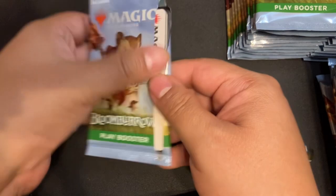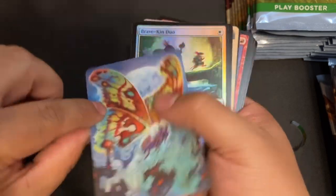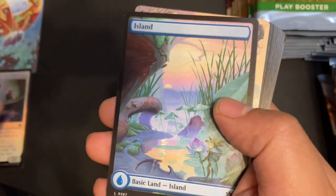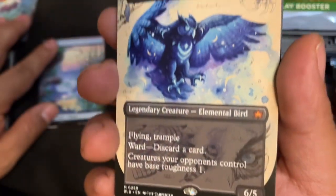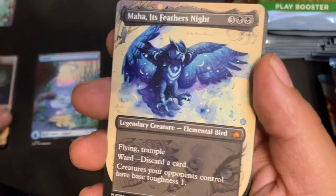That one felt great. There we go with a beautiful Japanese foil tab. Art card — Mature! We got Foil Bravekin Duo, beautiful Island. And oh Lord — we got Mahakai, it's Feather's Night Showcase. Starting strong with a big Mythic and an Alt-Art Mythic at that!